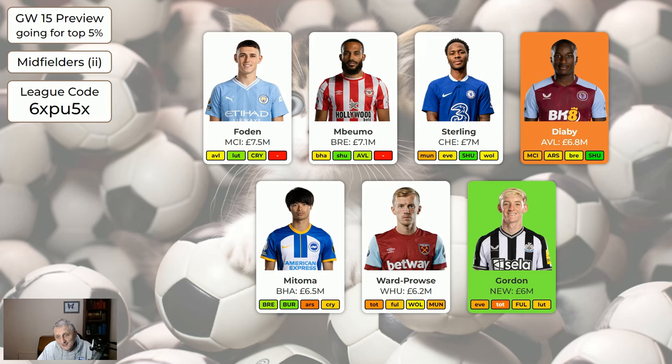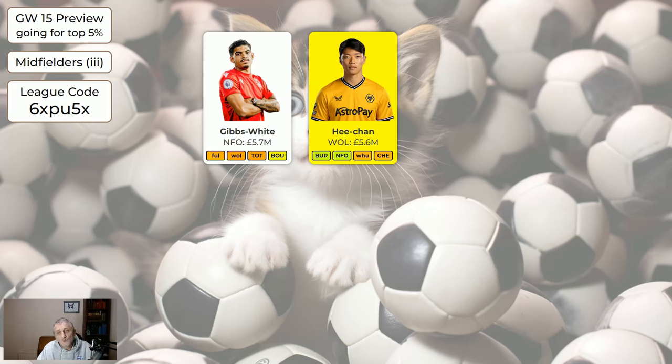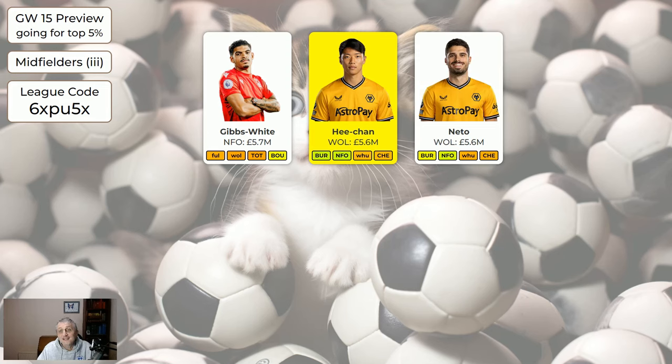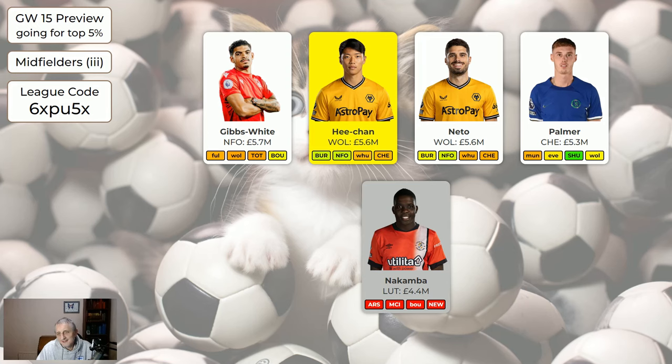Gordon is just about green but is away to Everton next game — where he came from — so he'll get an interesting reception. He's also currently marked as potentially injured, so if the flag is still on him I probably wouldn't bring him in, but the flag may be off by the time you're making changes. The cheaper midfielders: Gibbs-White is alright. He-Chan is a new entry — Wolves are coming into nice fixtures with home to Burnley and home to Forest next. He's only 5.6 so he releases money elsewhere. If you had Fernandes and had enough of him, switching to He-Chan could release funds. Neto should be back soon, maybe for the Forest game. Palmer is nice and cheap, and Nakamba is cheap depending on how much money you need to save.